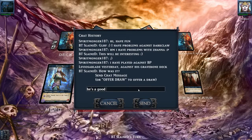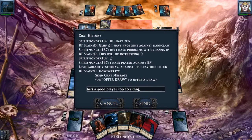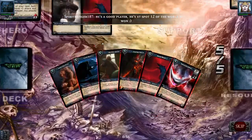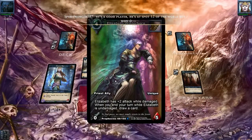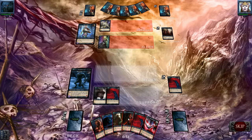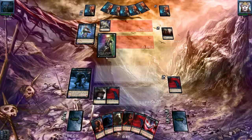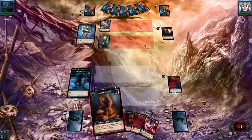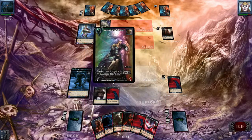He's a good player — top 15, at spot 12 of the world rankings. There comes an Elizabeth Winterborn, so he's drawing more cards. What if I play a card that prevents him from defending or using abilities? But I do think his ability will still be activated, so we have to remove this weapon.